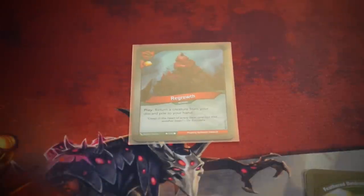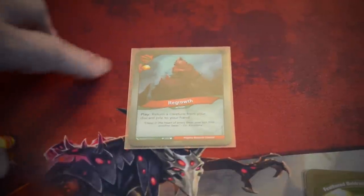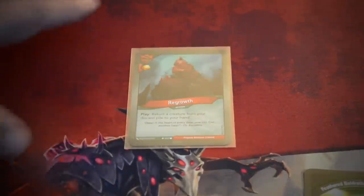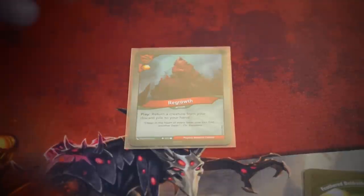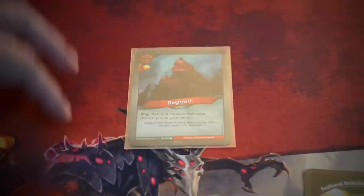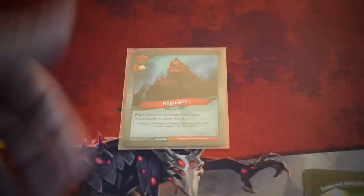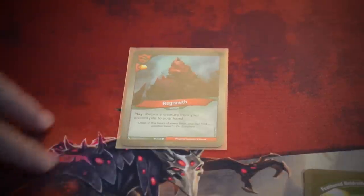The next type of card we have are actions. This one is from House Untamed and it has an amber symbol — anytime you play a card with that symbol, you immediately take one amber from the common supply and add it to your personal pool. This is an action called Regrowth. Actions are played and then immediately discarded, though sometimes they affect the rest of your turn or even your opponent's next turn. This one's play effect says: return a creature from your discard pile to your hand. Actions are basically a one-shot — you play it, then it goes to your discard.